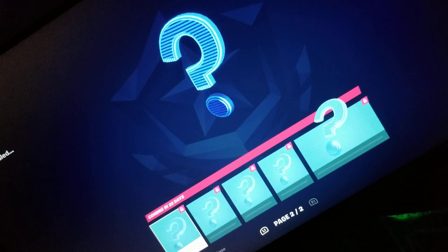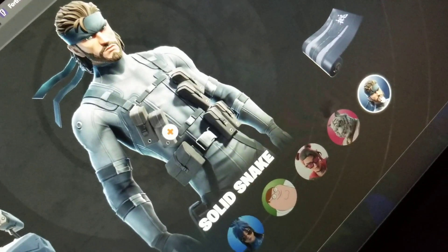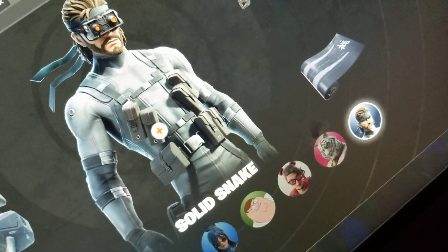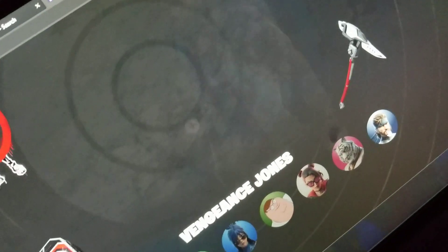There's four slots, and then another skin. So that's going to tell us what it's going to be. We can go over here to this monitor, and we can see that the Solid Snake skin — we know that that skin is going to be this skin right here, the other version.